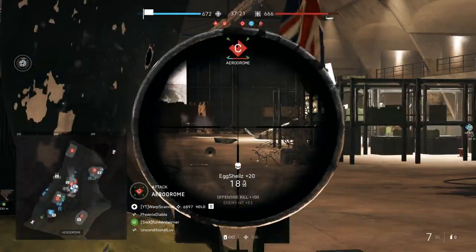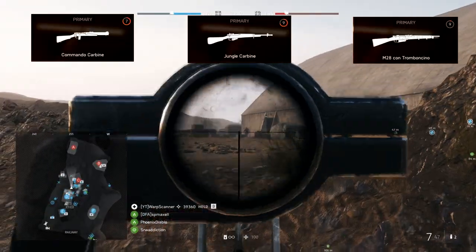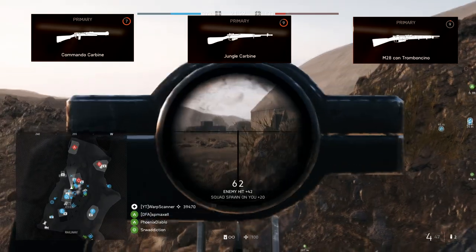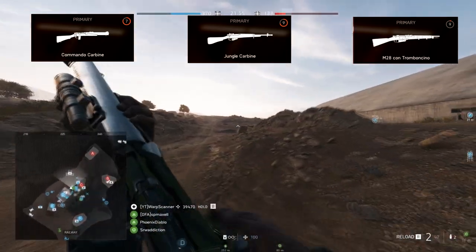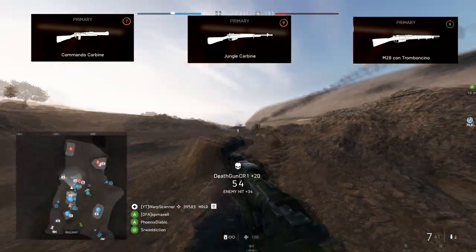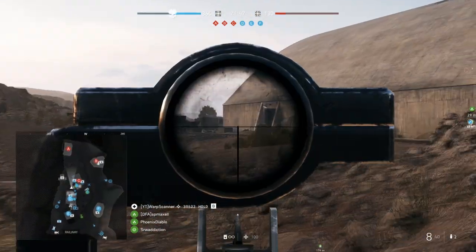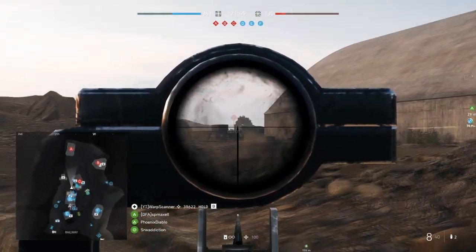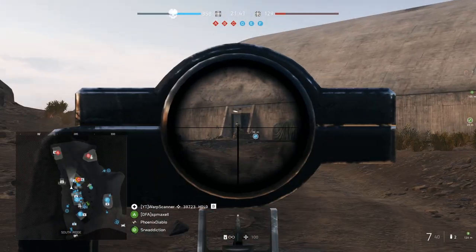In this video, I will be covering the three bolt-action carbines. This includes the Commando Carbine, the Jungle Carbine, and the M28 Con Tromboncino. These are generally speaking the best long-range options available to the medic players. Even the longest-ranged SMGs don't really hold a candle to the bolt-action carbine's effectiveness over range, assuming you can land headshots.